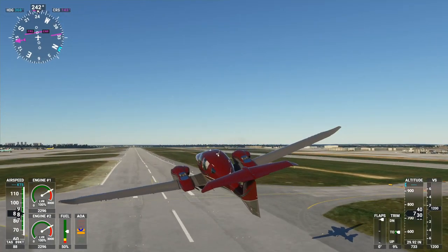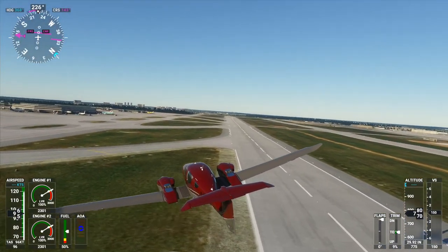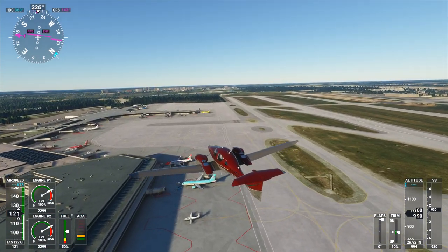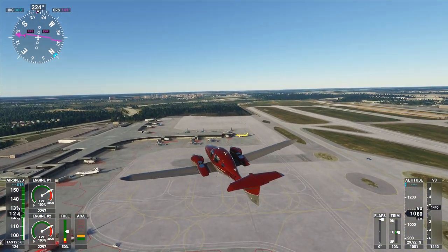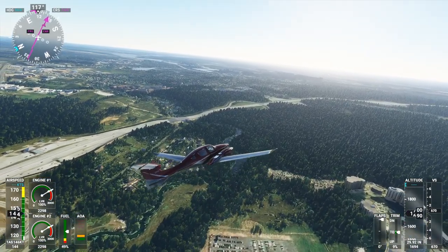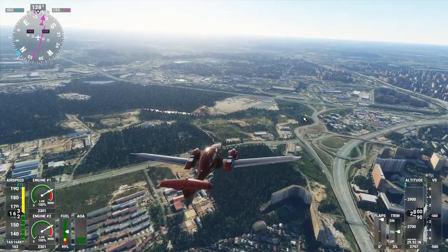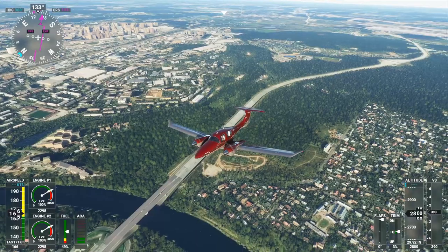Hello everyone and welcome back to Flight Sim 2020 where I'm going to take a look at the Zwecky Designs Moscow Landmarks Pack. We are flying over the default scenery first to check out what that looks like and get a sense of my motivation for why I decided this pack might be a good thing to get. It costs 12 euros or 15 US dollars at the moment, and here we're about to pass the outer circuit road of Moscow.